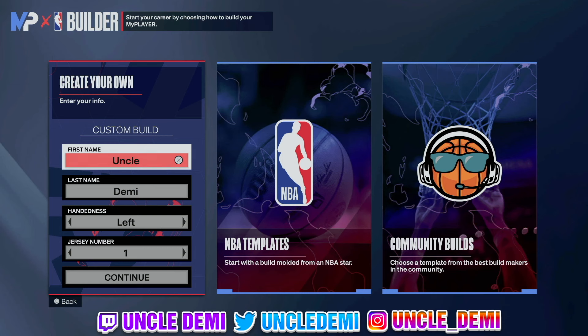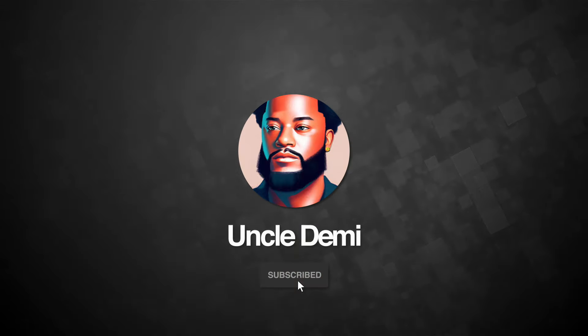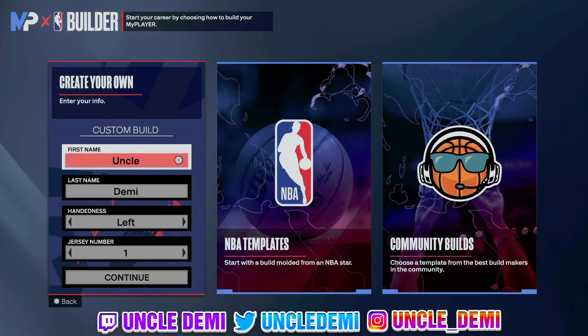What's good, my nephews and nieces? This is your favorite uncle, Uncle Demi. Today I have another special banger for you. Today we're gonna talk about how to make a combo guard. But before we get into the video, make sure you drop a like and subscribe, as the like puts the video in the recommended. Subscribe to get notified for the daily uploads.